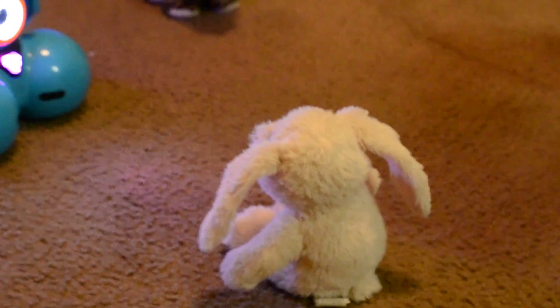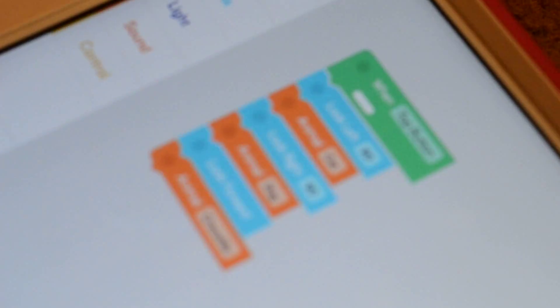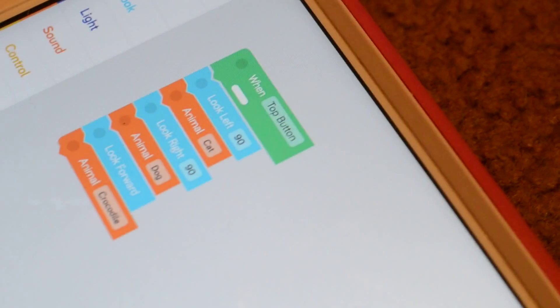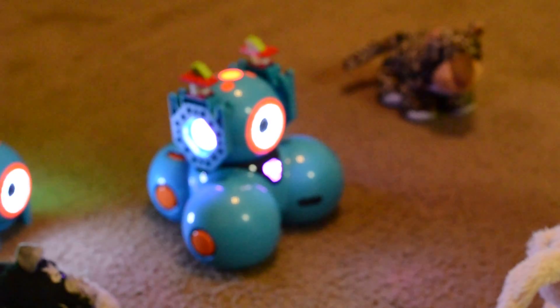We have a kitty, a doggy, and a bunny. Kenna coded it already. We press the top button and then he should look left to the cat, look right to the dog, and look forward to the bunny. Kendall, can you press the top button and see if he goes?